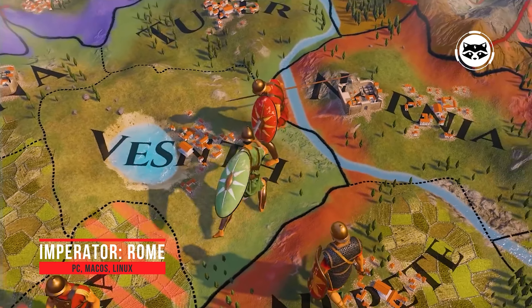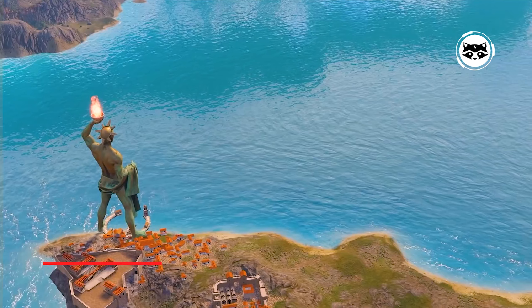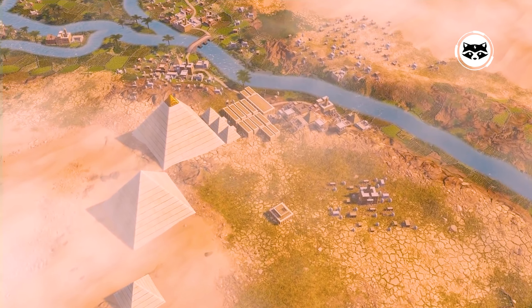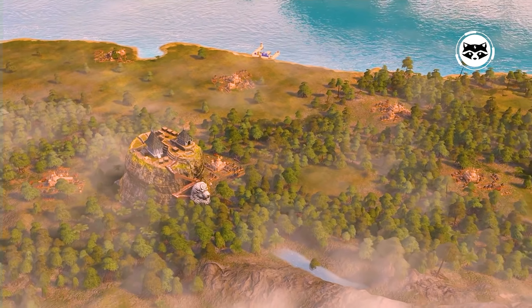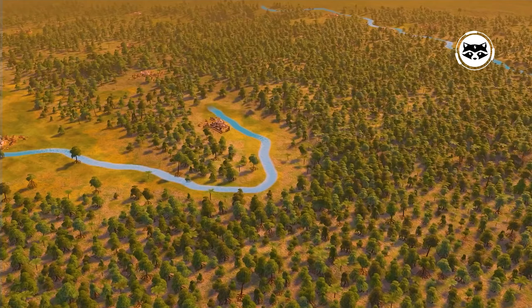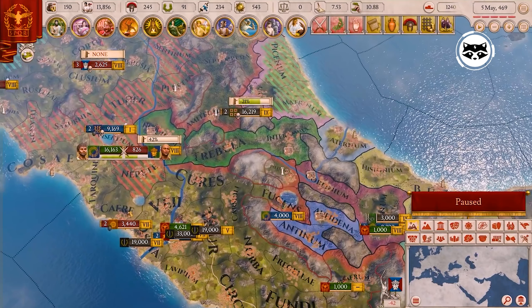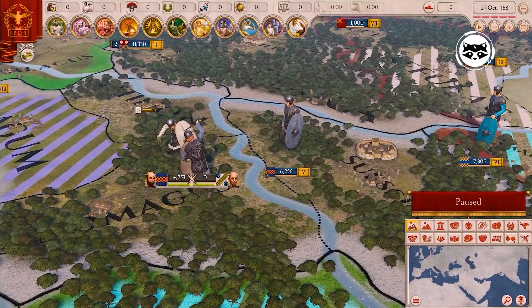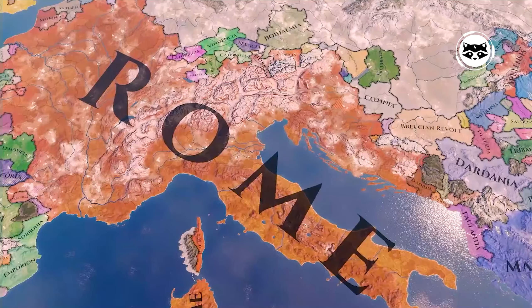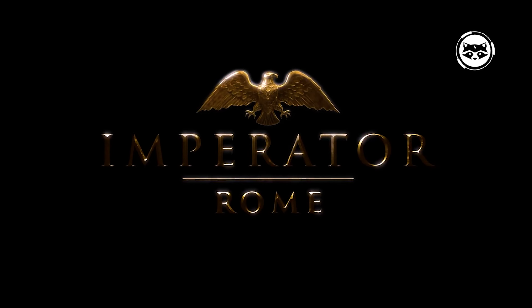Another strategy from Paradox Interactive throws us further into the past, to the time of the founding of the Roman Empire. An abundance of factions to choose from, variable and varied gameplay with an abundance of mechanics, historicity, and the ability to rewrite history or follow what is written on Wikipedia — all these are your options in the game. Gamers note that Imperator: Rome turned out to be weaker than its counterparts, since some mechanics were taken from them, but fans of the genre should play it.